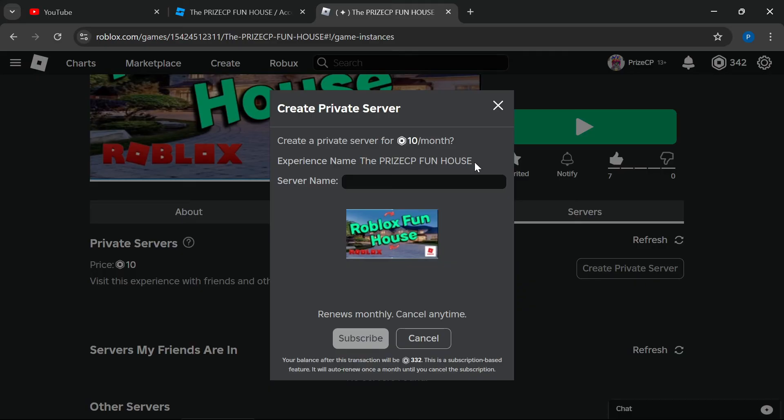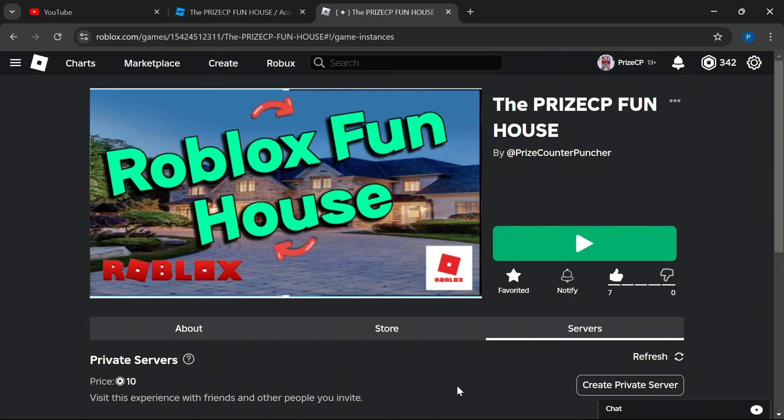A private server for this game is now going to cost 10 Robux per month. This here is the name of the game, the PriceCP Funhouse. You can give your server a name — for example, 'For Mike and Friends Only.' You're going to be charged 10 Robux and this server is going to be good for the whole month, so you can come back anytime to use your own private server. And there you have it — that is how you allow private servers in your game.